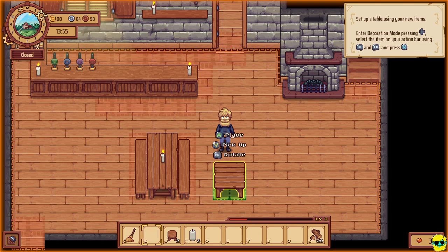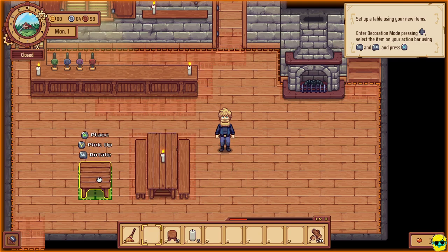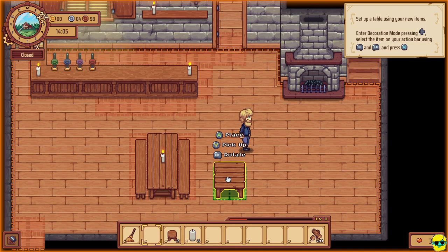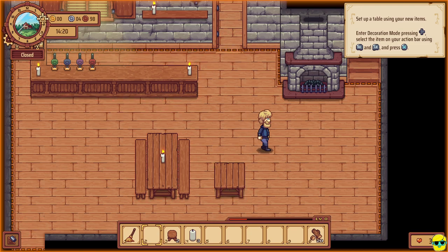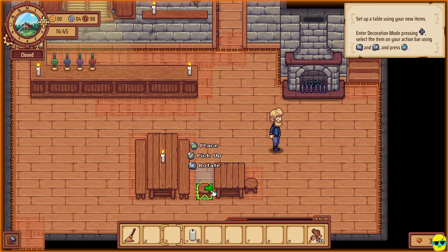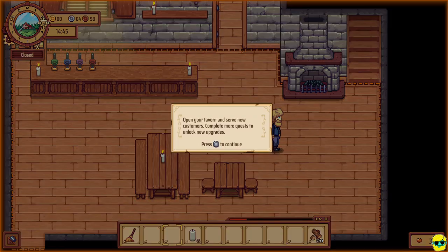Let's go to decoration mode and put down our new items. I already have my little table selected — I'll push X to bring it out. From here I can use the right stick to move it wherever I want. When placing another table, always give enough space between tables so that your customers can get through. You can rotate this if you want the panels to match the direction of the other table. This table is so small that people can only sit on a stool at it. I'll take the stool from the hotbar using the right bumper, push A to place it. Notice it moved — that's because whichever of the two blue squares you put it in, it will tuck up into the center. This table can only seat two people.